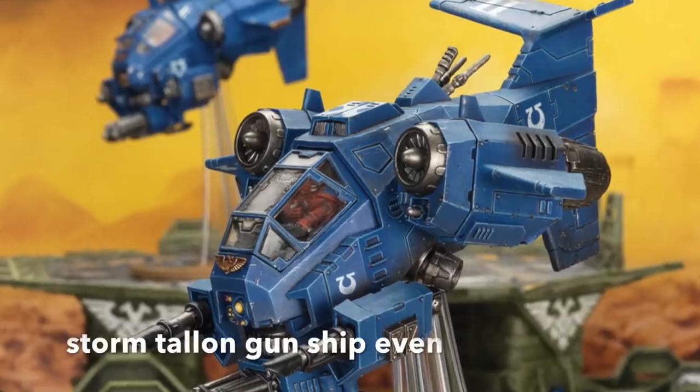The clear winners from this chapter tactic include thunderfire cannons becoming two damage against vehicles, stalker bolt rifles, anything with a high rate of fire - assault cannons, heavy bolters - all suddenly becoming absolutely ridiculous. On Space Marine flyers like the Stormhawk, for 165 points you're getting 18 shots at minus two AP with two damage - that is ludicrous. And don't get me started on bolter centurions, the all-star unit in this codex. There's also fire raptors and the Sicaran Punisher for just over 160 points.